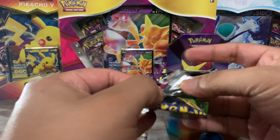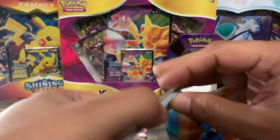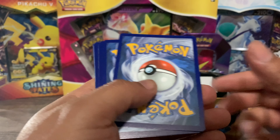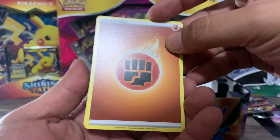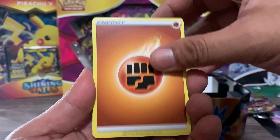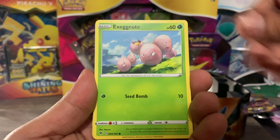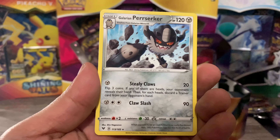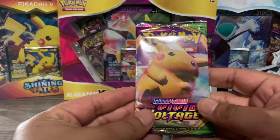Off the Vivid Voltage set I'm still chasing after the Pikachu rainbow Vmax card. I ended up getting lucky and pulled the Vmax, but now I'm looking for the Vmax rainbow. We got an energy, Allister, Cramorant, Nessa, Exeggcute, Eevee, Woobat, Arrokuda, Sizzlipede, Chewtle, and a Perrserker — no hits unfortunately on that one.